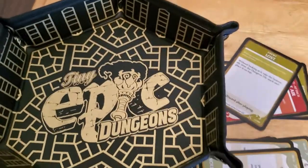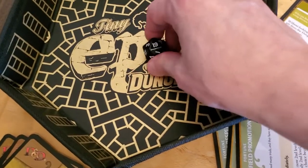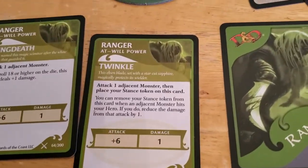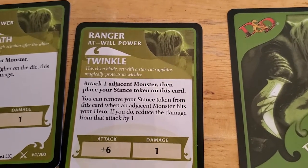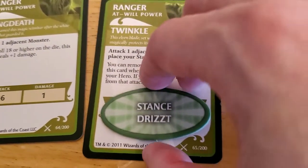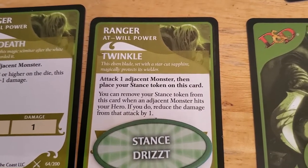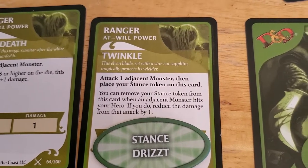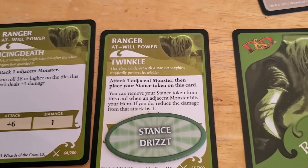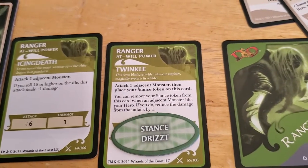So we're going to attack using Twinkle and we get a plus six. The goblin has a twelve, so we need to get a six or better. And we got a nineteen — that's pretty good. Had we been using Icing Death it would have done two damage, but again, that wouldn't matter. So this says that you attack the adjacent monster and then you place your stance token on the card. We're going to do that here. Then it says you can remove your stance token from this card when an adjacent monster hits your hero, and if you do, you reduce the damage of that attack by one. So I think the idea is that we can't use this power until the stance token is removed.